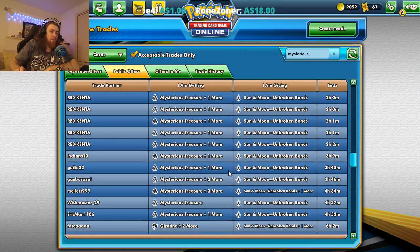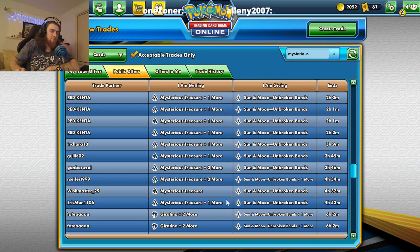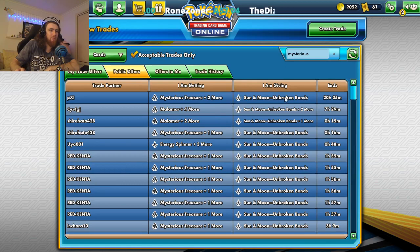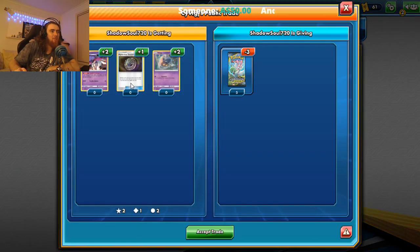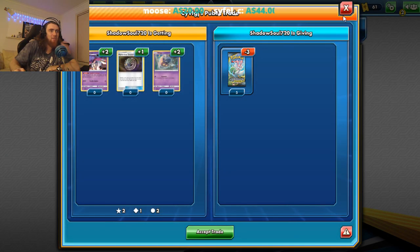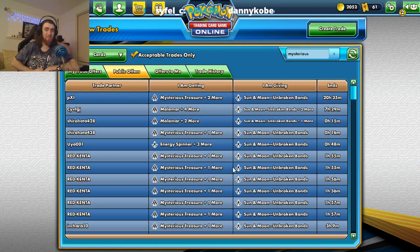What I'm thinking about is picking up a lot of Mysterious Treasures. Even though I'll be giving away Unbroken Bonds — which is probably one of the very best sets in Pokemon right now because there's a chance of getting things like Diancie — I'm thinking about maybe picking up something like this Malamar because I'm thinking about making a bit of a psychic-ish deck.